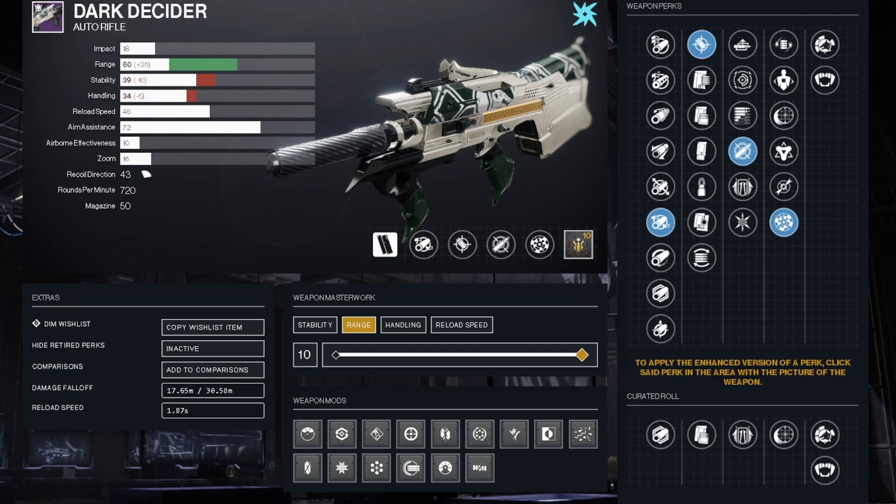It's no surprise auto rifles are not that great in PvP, and the reason why the rapid-fire frames struggle the most is because they're essentially submachine guns with a tiny bit more range, but a lot harder to use. It feels like they don't kill as fast, and when people run up on you, they could always get the upper hand — where if you're using an SMG, it feels like you're just the best in the game.